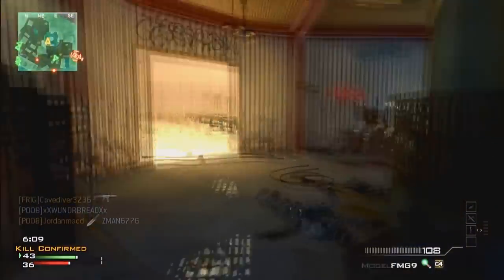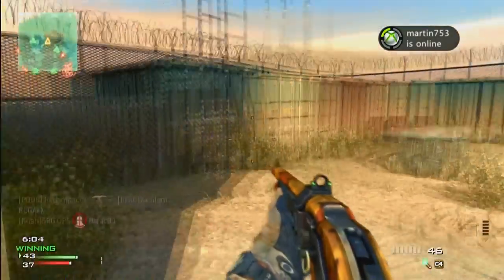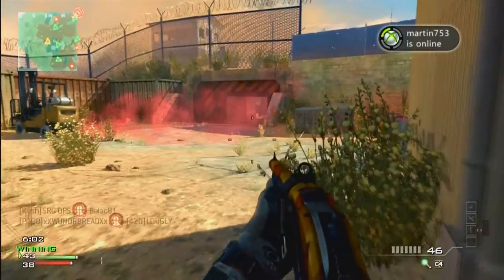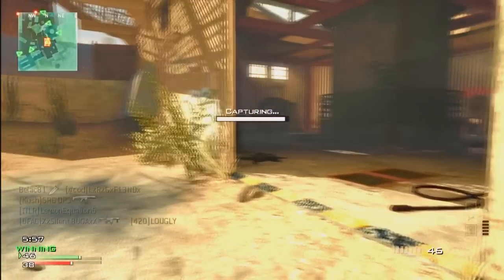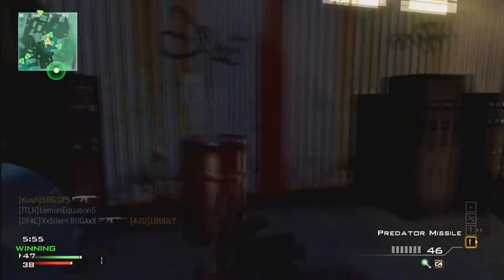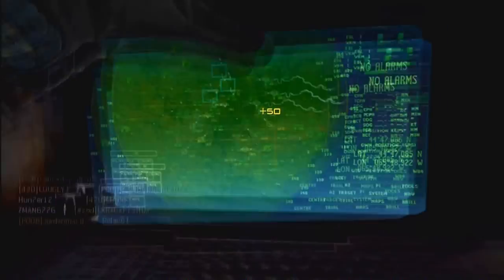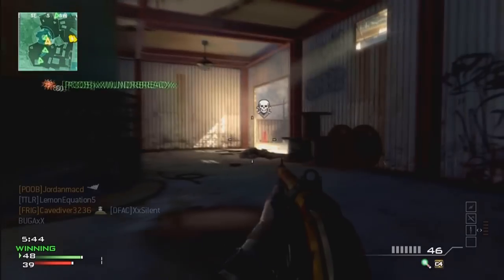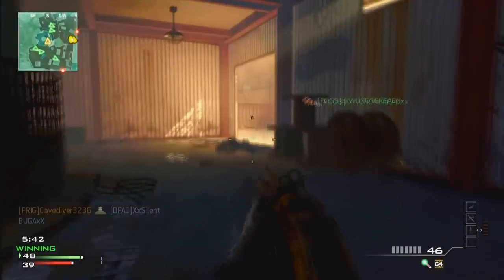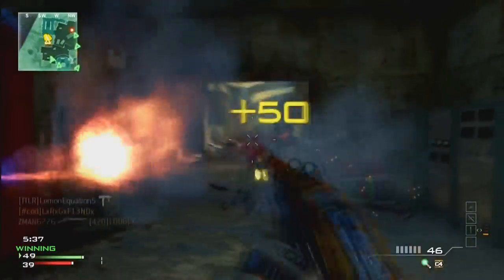I kind of wish Infinity Ward brought back the Akimbo Models, seeing as they can't have any attachments whatsoever. I actually loved the Akimbo Models after the patch in Modern Warfare 2. I think people were really disappointed, but they forgot that the Models went from being super overpowered, and when they patched them everyone thought these guns suck now — but they didn't actually suck, they were just a normal shotgun and they were a reasonable choice, although they were kind of out-shined by the SPAS-12.